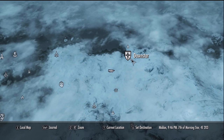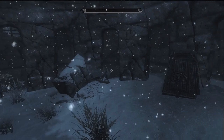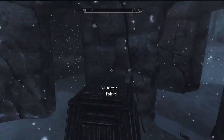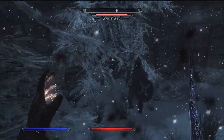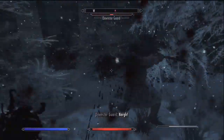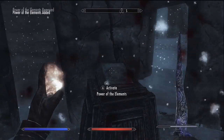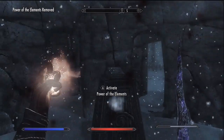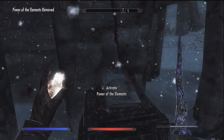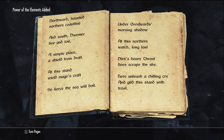The first place you want to come to is called Windward Ruins. You can get there by going to Dawnstar and then walking along this diagonal path and you'll find it pretty easily. Equip a fire spell, activate the pedestal while having the book, activate the Power of Elements, hit it with the fire spell, then read it again and you'll see there is another page.